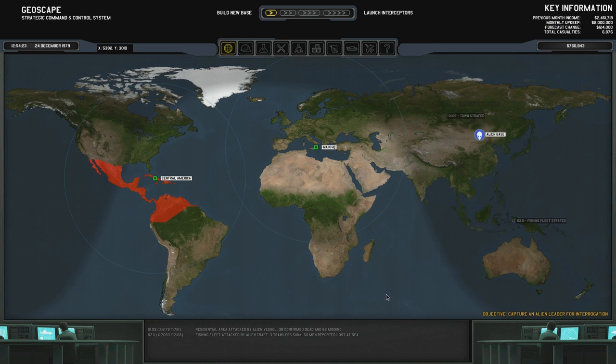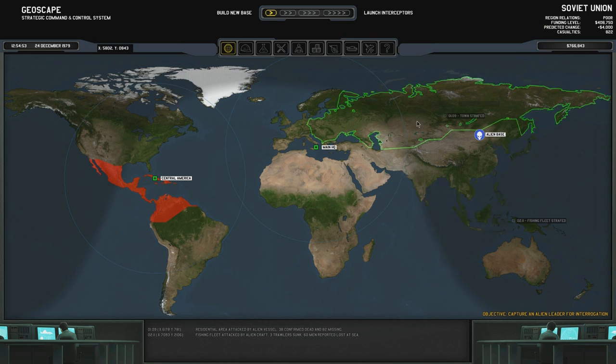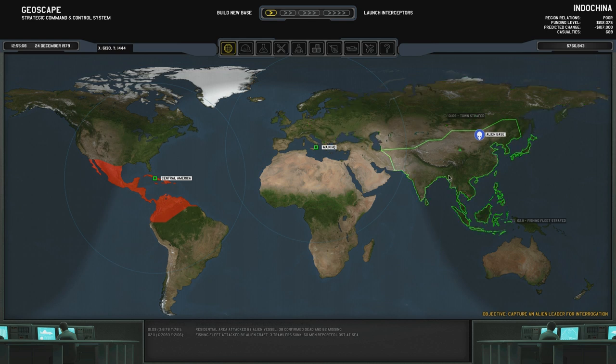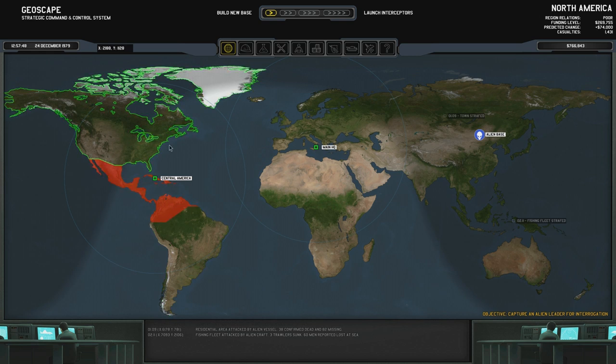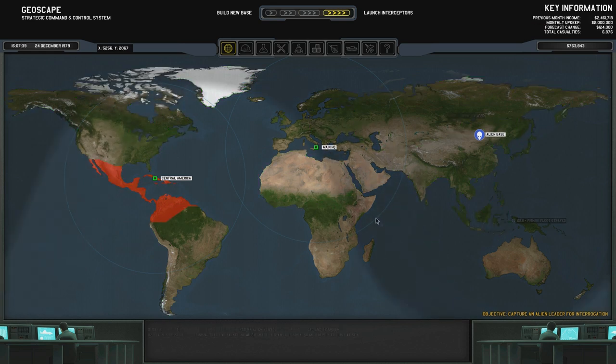I need to take this base out because of the Soviet Union situation - poor relations but it's plus predicted change now. Indochina is the one I need - minus 107,000 funding predicted. They're going to leave the funding if we don't do this now. Australasia as well. I think we're going to lose either one of these - it's not great. Funding level very low but they're quite happy for this month.